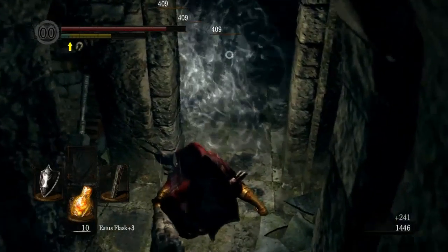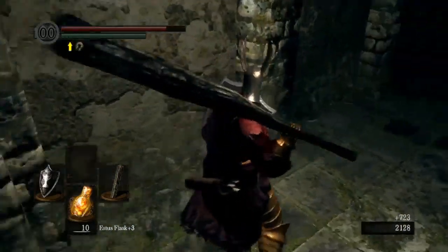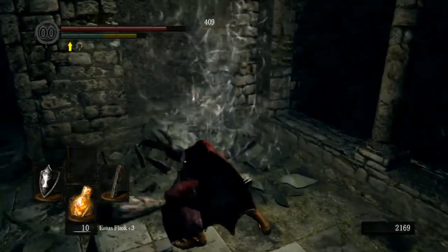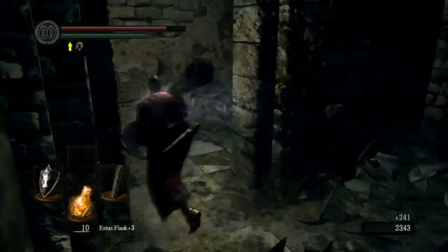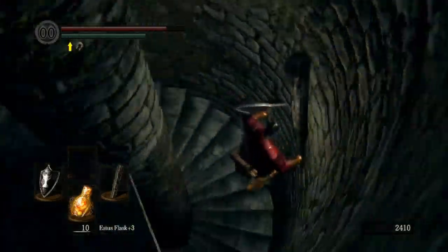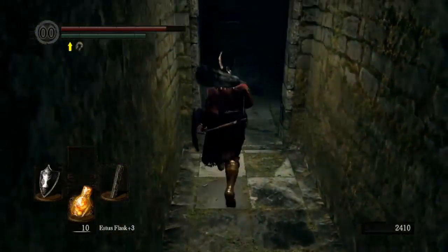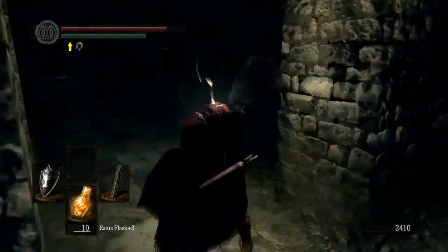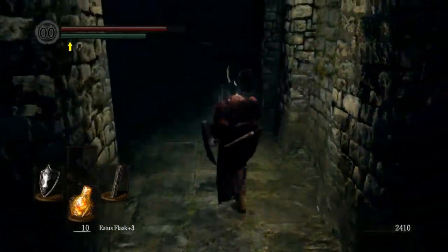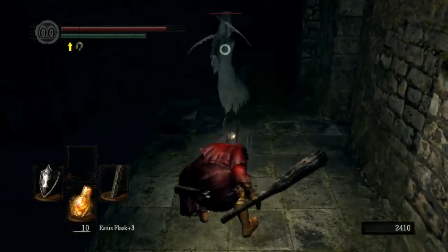Do they bump into each other? No. That's not good. A little late on that one. There's a pro shortcut on the stairs — it's slightly faster around. Yeah, that's what speedrunners do. Every little bit helps.